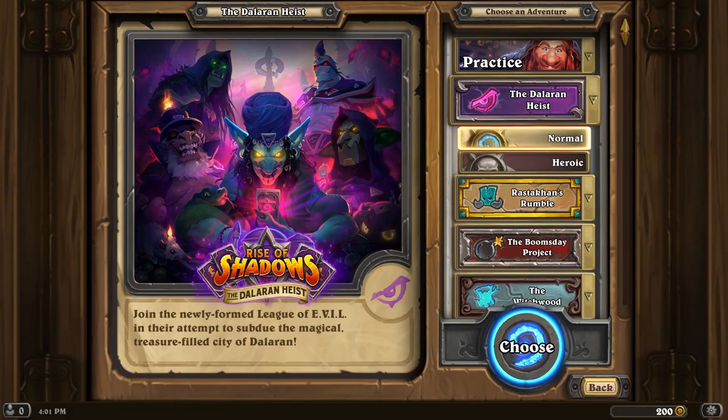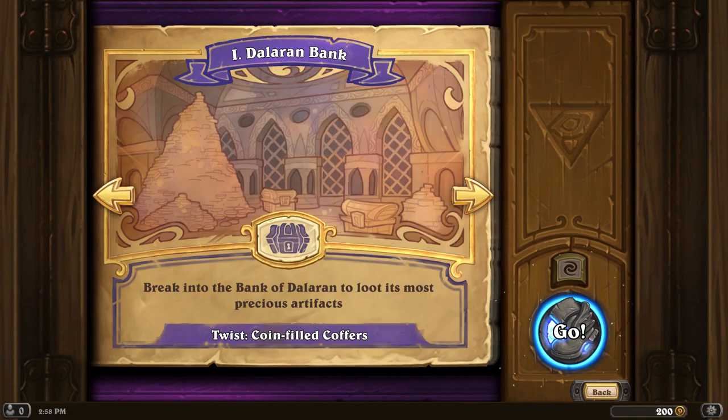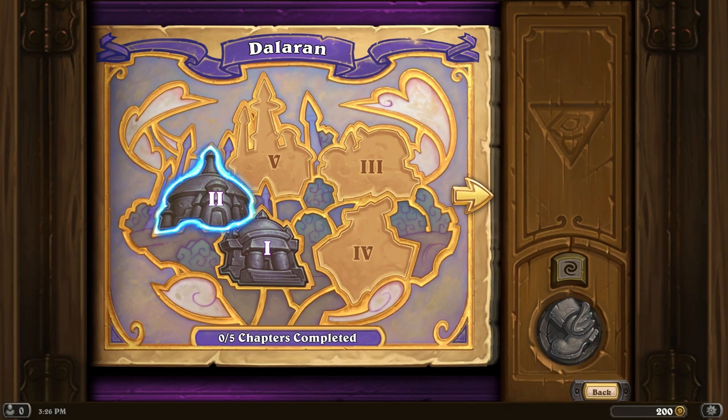We've also brought back two familiar difficulty modes: Normal and Heroic. Heroic will be available after completing the corresponding chapter on Normal, but you should expect it to be pretty rough. The first chapter will be available for free with the launch of the Dalaran Heist. In it, you'll be taking on the fiery role of Rakanishu, the mischievous fire elemental who lives in King Togwaggle's Lantern, as you work your way into the banks of Dalaran to plunder precious gold and artifacts. Once you've gotten to experience the vainglory of villainy, Chapter 2, The Violet Hold, is available for purchase right away. The next three chapters will be released over the following weeks. The Dalaran Heist needs all the help it can get, starting next week.